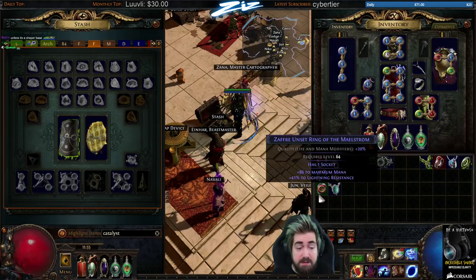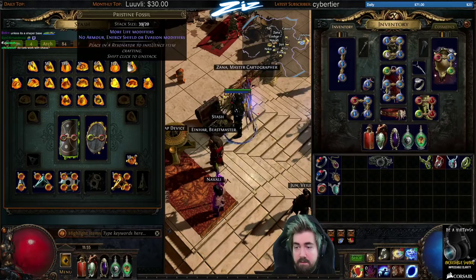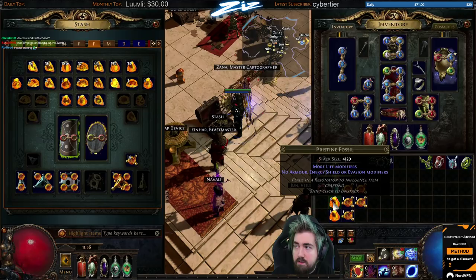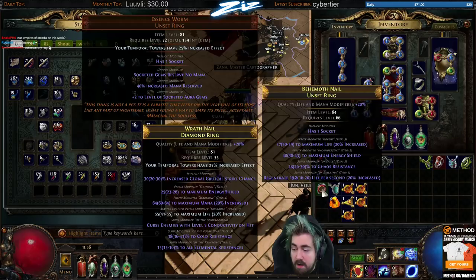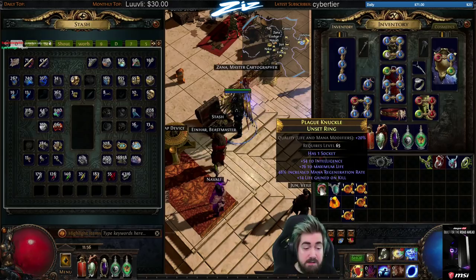How do you craft while retaining catalyst quality? First, remember you can't use Exalted Orbs or Annulments directly. But there are some ways around it — fossils are completely fine, they do not remove the quality. For example, if I want a life ring and I have loads of resist on other items, a Vermillion Ring is a great choice. Scouring and Alchemy are also completely safe and don't remove the quality.